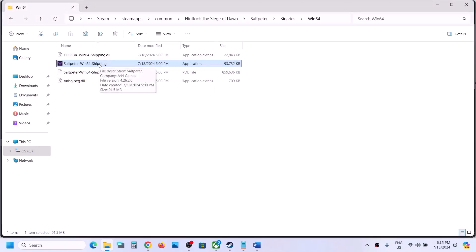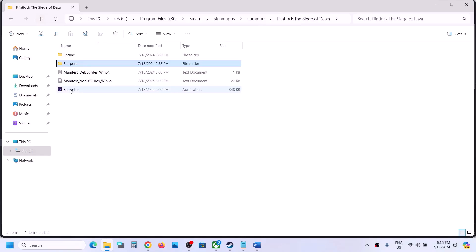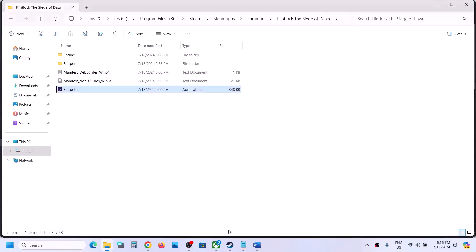If still not working after checking all these boxes, you can uncheck these boxes, hit Apply, click OK, then go back and do the same thing with the first EXE file — right-click, select Properties, uncheck those boxes, and then follow the next step.